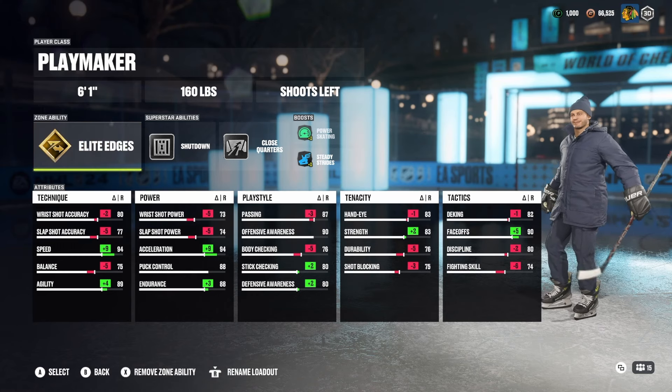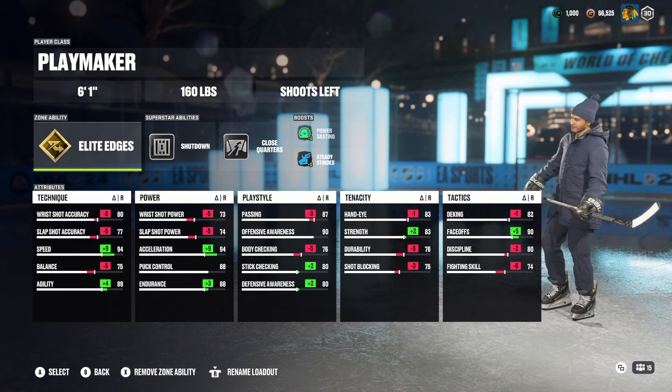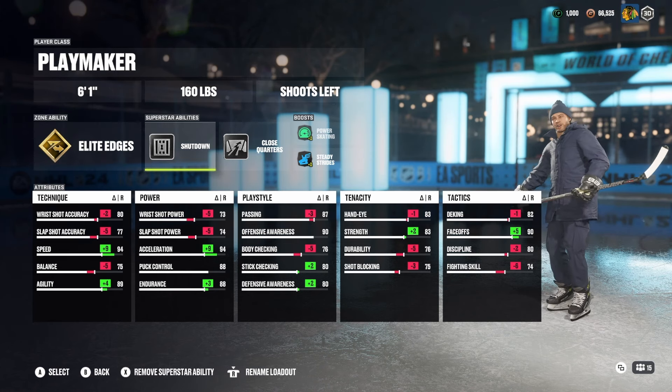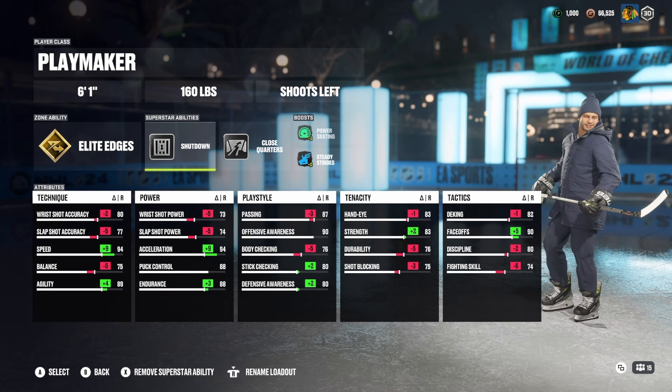The best centerman build in the game is the Playmaker: 6-1, 160. Gold Elite Edges is by far the best trait in the game. It is needed for a center, especially with a lot of quick transitions and speed being the main meta in the game.